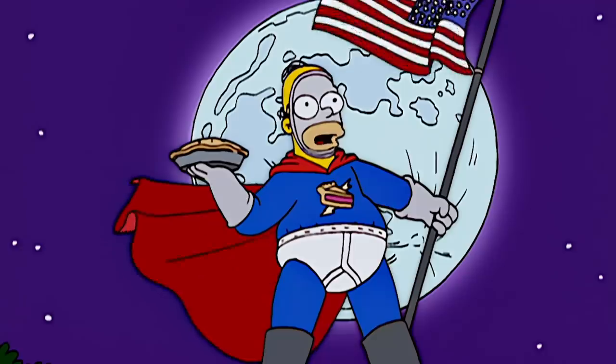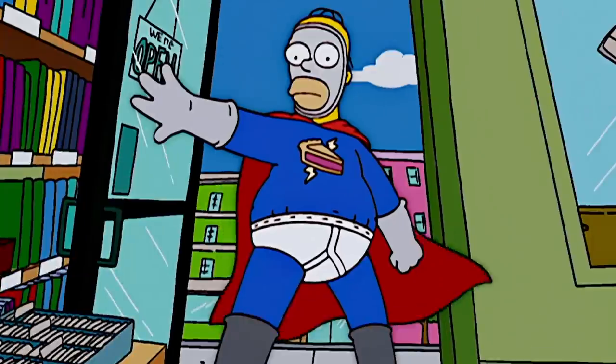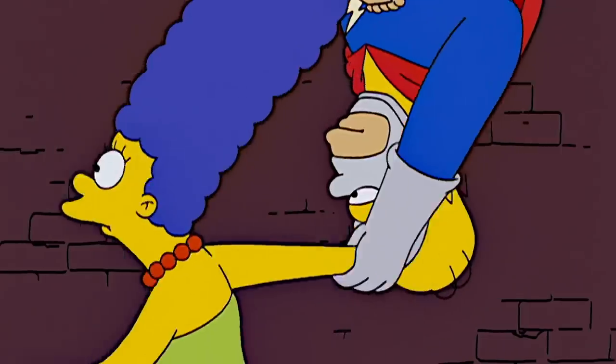This episode aired right at the dawn of the superhero trend in Hollywood — big blockbuster superhero movies. And this one takes its cues from Spider-Man. Homer becomes Pie Man, where he throws pies in people's faces, and they even recreate the iconic upside-down kiss with Marge.